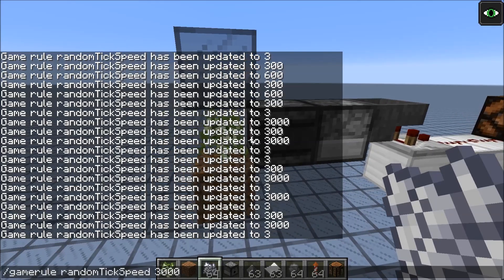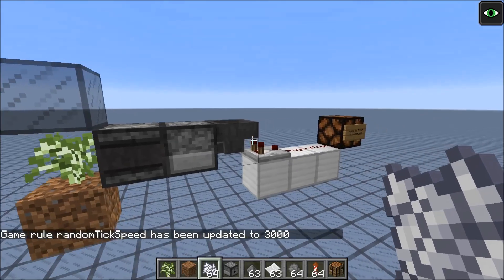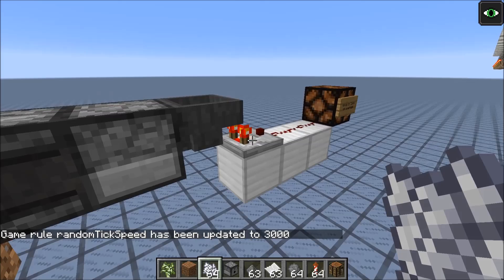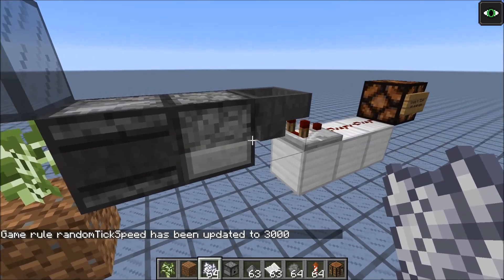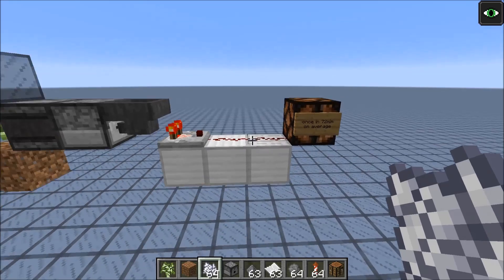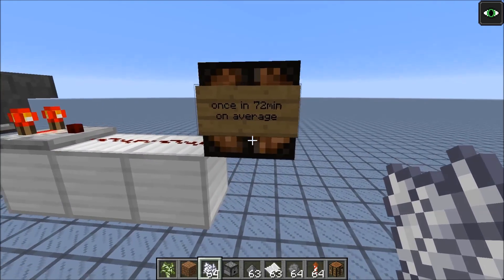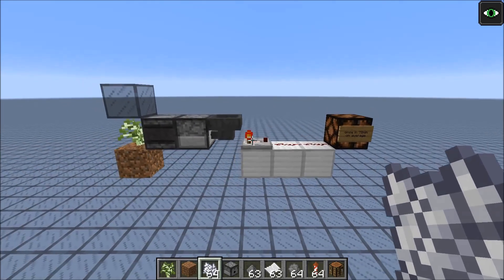Let's try to decrease the chance by a lot now. As you can see, the comparator would turn on and off, but it needs to shoot out the sword for this red lamp to turn on. So on average, with the default value, this would turn on once every 72 minutes on average — and still quite a compact circuit.